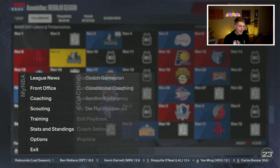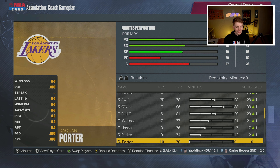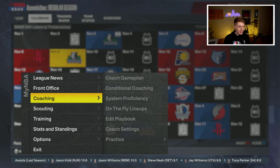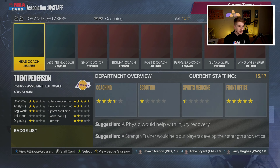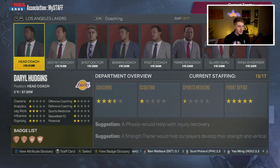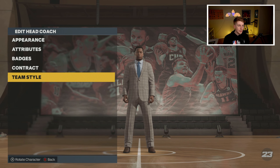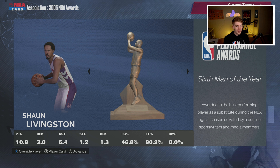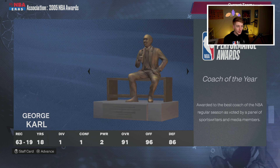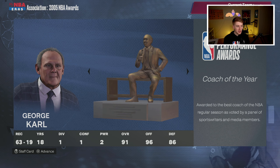I'm hoping to at least get to the Western Conference Finals. Round one we play the Clippers — Corey Maggette, Baron Davis — and we sweep them. Round two we get the Denver Nuggets who upset the Suns. They have Jameer Nelson, Rip Hamilton, and a young Chris Bosh. We go up 3-0 and take it in five. We're in the Western Conference Finals against the Spurs, who have Jermaine O'Neal, Bruce Bowen, Stephen Jackson, Tony Parker, and Tim Duncan — not going to be easy.